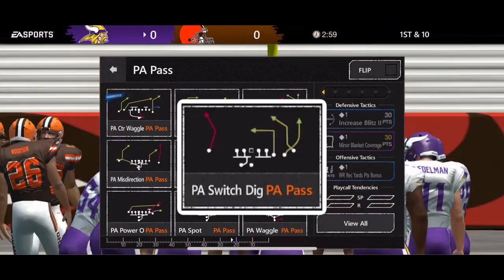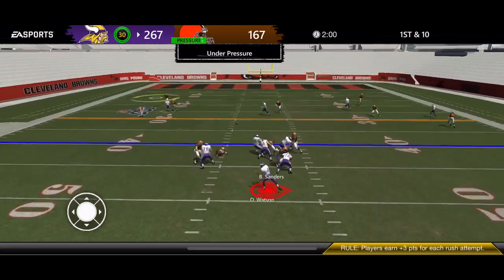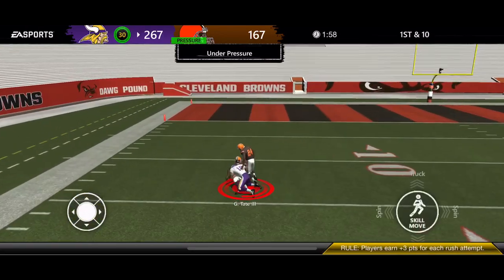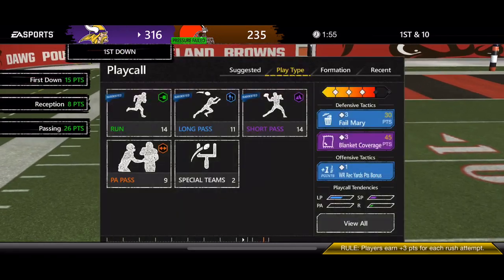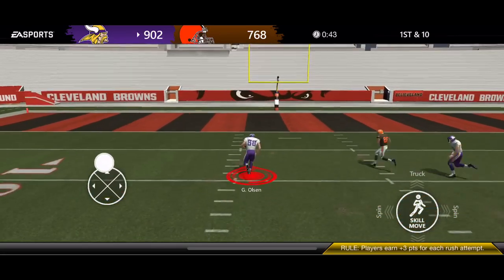The next play is PA Switch Dig, another play action play. Your hot read is the red route on that fade route to your wide receiver. Your secondary read is the tight end on the in-route. If you catch an all-out blitz, go right to the tight end and get rid of the ball as quick as you can. Otherwise, if you've got time in the pocket, hit that fade route. You can see we've got time in the pocket, we step back, bullet the ball to the fade route for a big gain. On an all-out blitz you bullet it to the tight end — he turns it upfield and is home free.